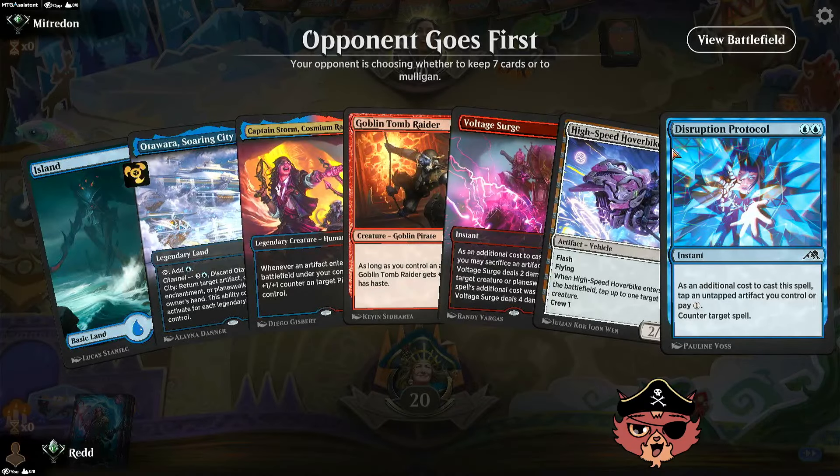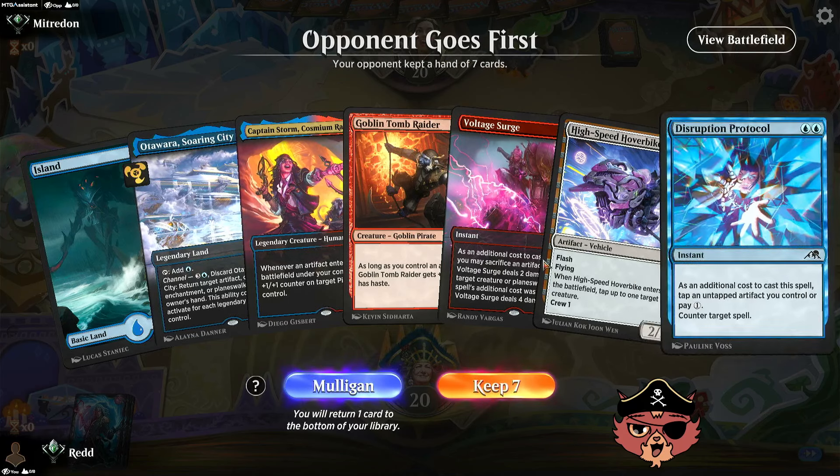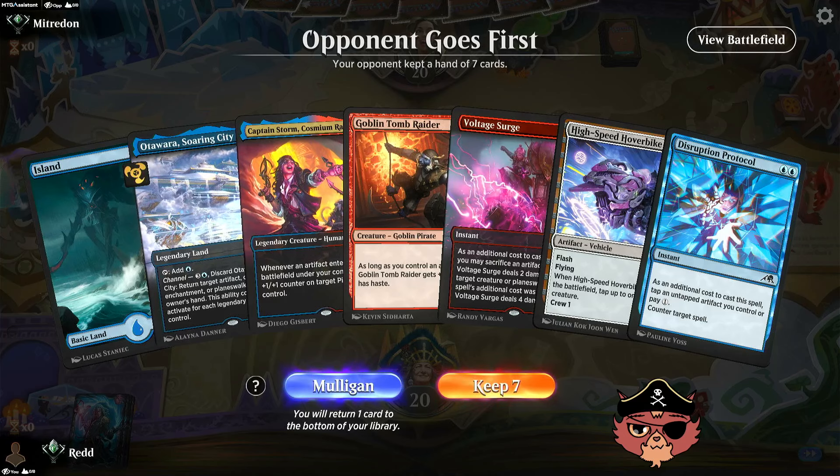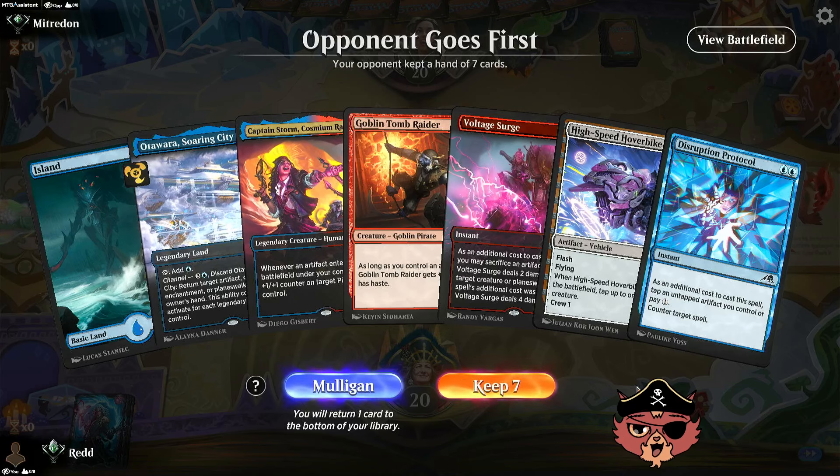So far from that first game, it really feels like we don't have enough artifacts packed in, or enough ways to get artifacts onto the board — we'll see what ends up happening. No red source — should we mulligan? Probably. Yeah, most of our hand requires that red source.